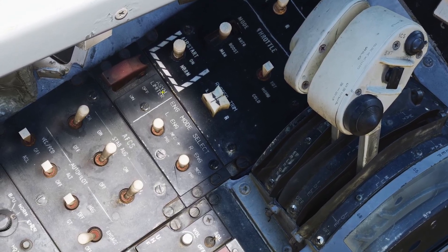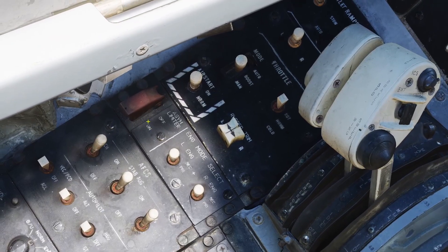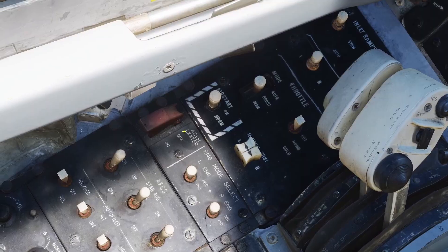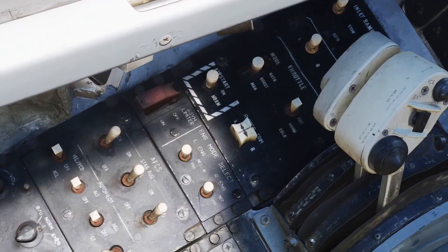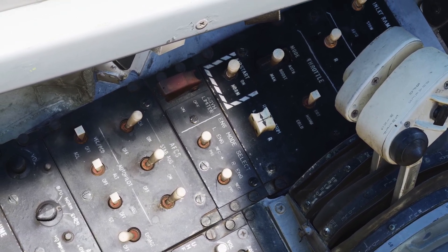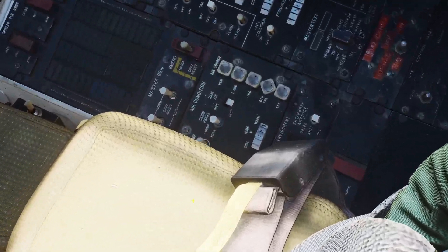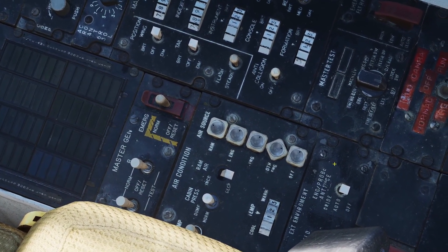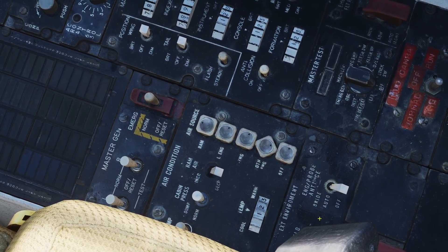Next is the asymmetric thrust limiter. This is for the afterburner. If you have this switch on, then when you turn on your afterburners, if one of them turns on first, it'll keep that afterburner at minimum power and wait for the other one to turn on. That's because you don't want one afterburner running at full power when the other one isn't even on yet, since one engine might have a lot more thrust than the other. On the right side there's the anti-ice for the engine inlets. If you have it in auto, it will turn on the heater if it detects icing. If you have it in override, it'll just turn the heater on anyway. And if you have it off, it'll just turn it off.